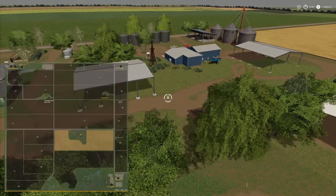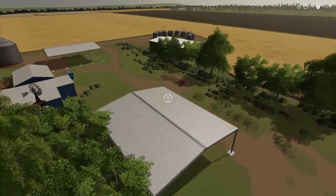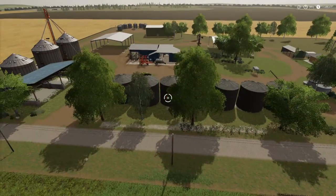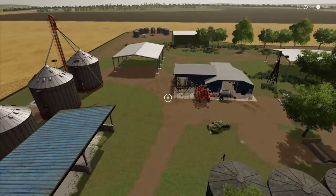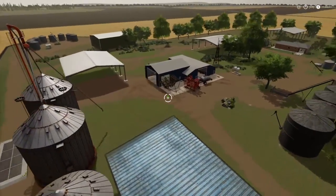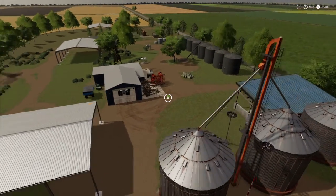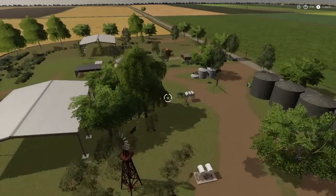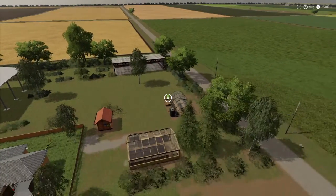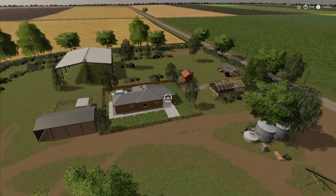G'day everybody, this is Ken's Progress Farm. I decided to do a let's play for Walker Farm when the Harvest DLC comes out. This is the one I'm going to be using — no seasons involved, it's all straight up. This is how I've just put it together. Taking everything up, of course. We've got the old shed down the back, some cucumbers going here, some tomatoes happening here, bees of course, and the house itself.